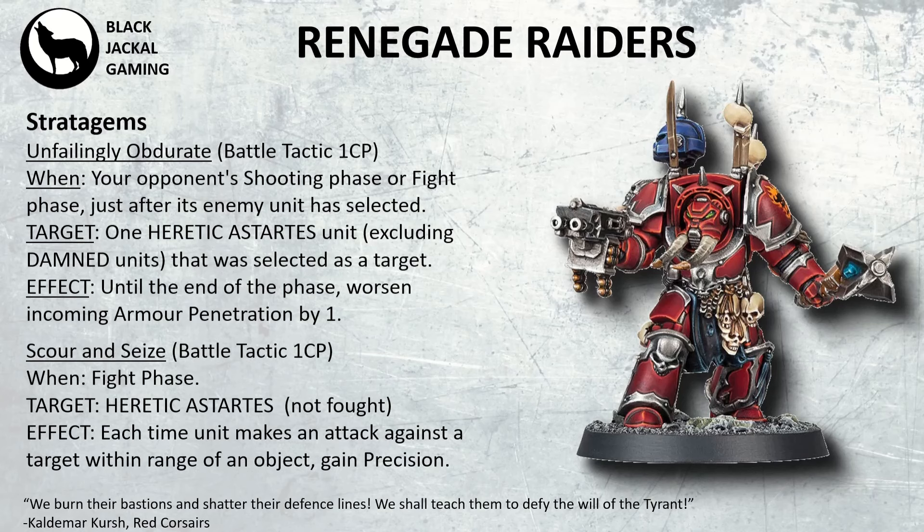Then we have Scour and Seize, a Battle Tactic for 1 CP. During the fight phase, this grants Heretic Astartes who have not yet fought the ability — if they're making an attack that targets a model within range of an objective — to gain the Precision keyword. So you basically put this on one of your units that hasn't fought yet and they get Precision, so you can go hunting those characters.